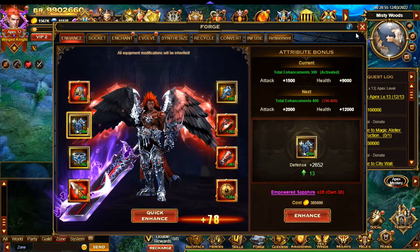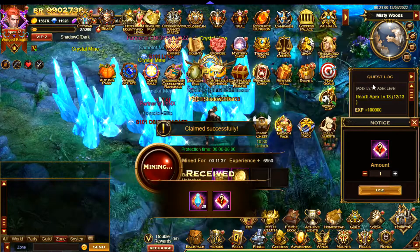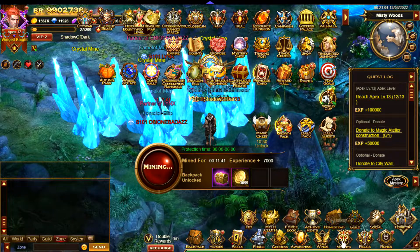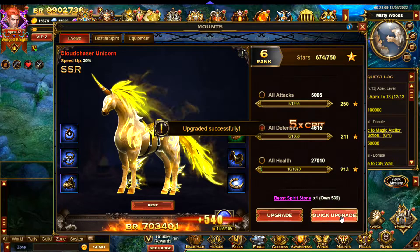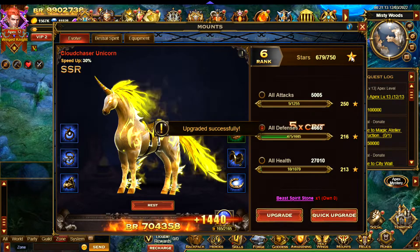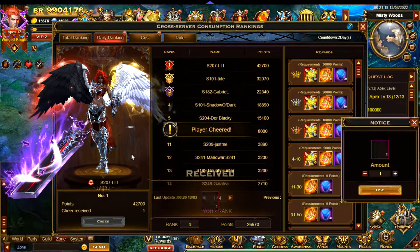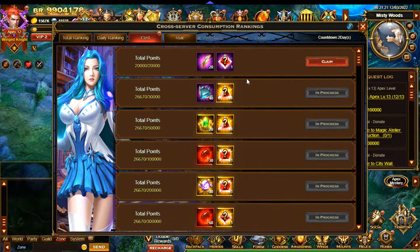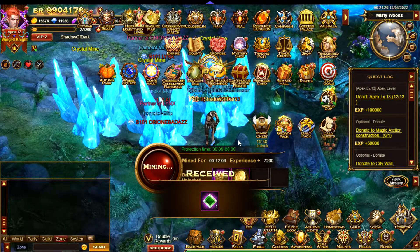I'm out of Empowered Sapphires, so let's go ahead and claim the next reward. I'll also go over to the mounts and increase defense there. That's the maximum amount of items I had for that. I can also claim the daily ranking reward, and now I can claim the 20,000 point reward as well.